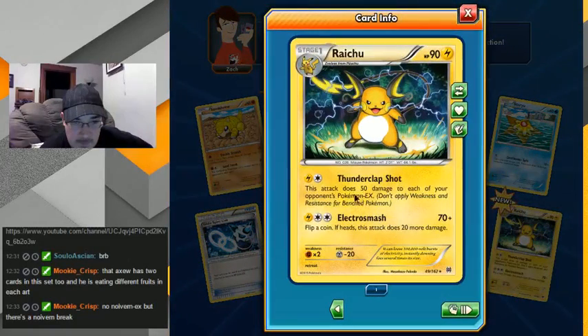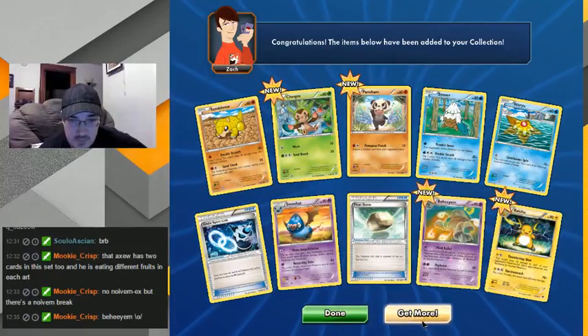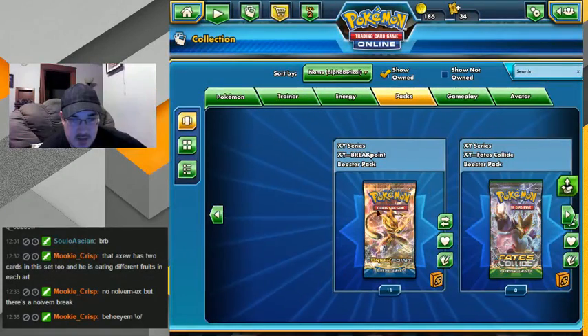Raichu! What do you do? To each of your opponent's Pokemon EX — okay! I want to make an anti-EX deck, this one might have to be in it. Okay, I'll take that one — gladly, awesome. What does this one do? Oh, that's pretty good actually. And Sidebeam seems pretty good too for two energy. Pretty successful there, I'll take those.